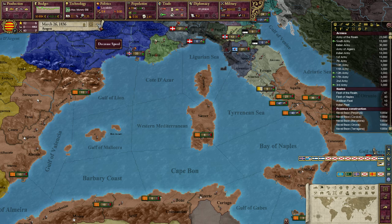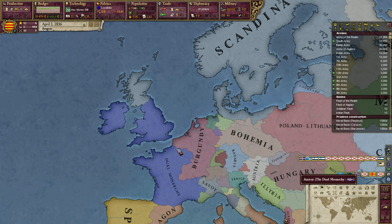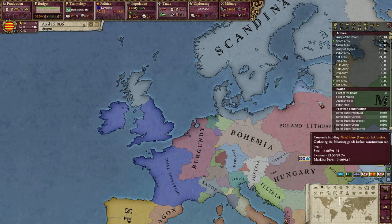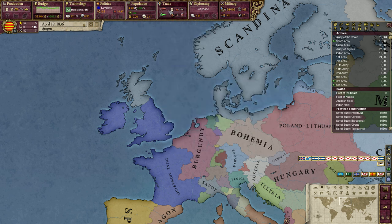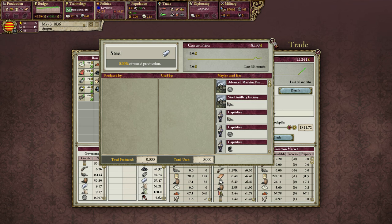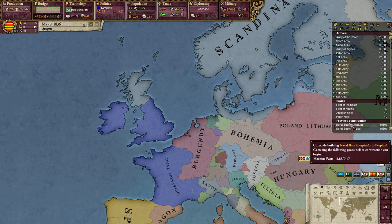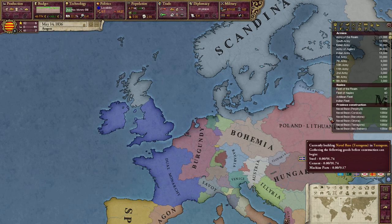I can probably start taking a little look at the world. What you can see here is the Dual Monarchy, aka the Union of England and France. One of the points of divergence in this mod is that England and France unified, and England won the Hundred Years War. I think one of the reasons for this was that Burgundy kept supporting England in that war. And as you can see, there is also an independent Burgundy.